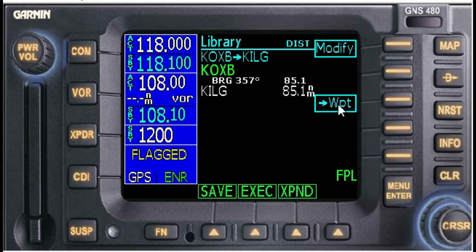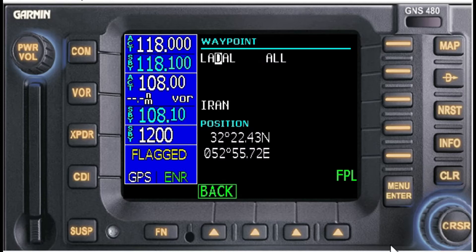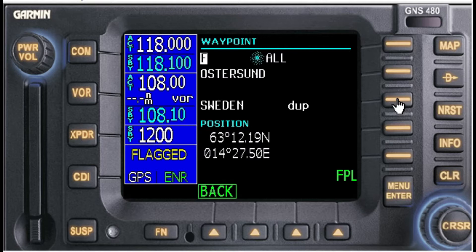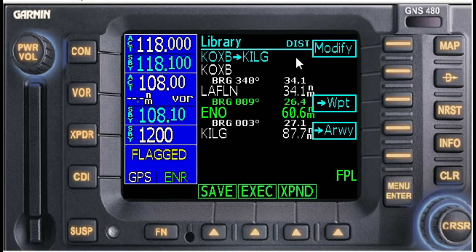Now we're going to add two waypoints: LAFFN — there we go, LAFFN, enter. And ENO. Using the cursor to get to that, we'll enter. So here is our route: Ocean City, LAFFN, Smyrna VOR, Wilmington.